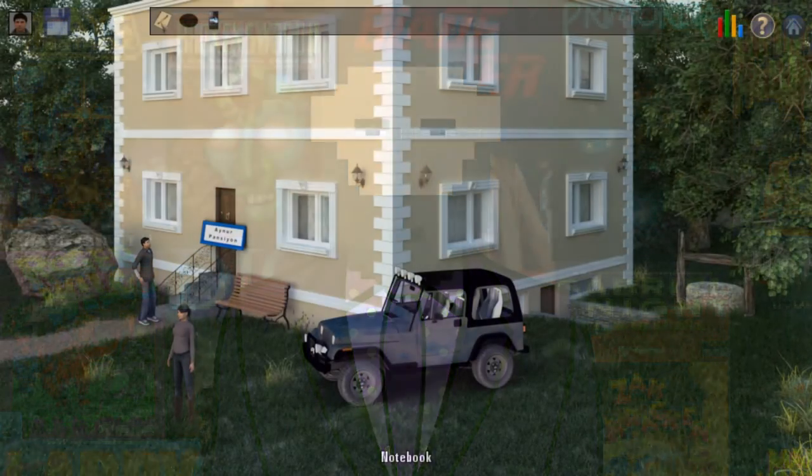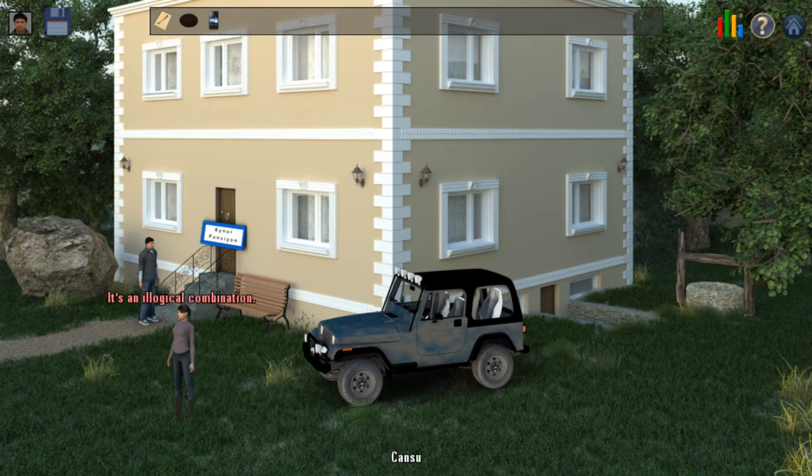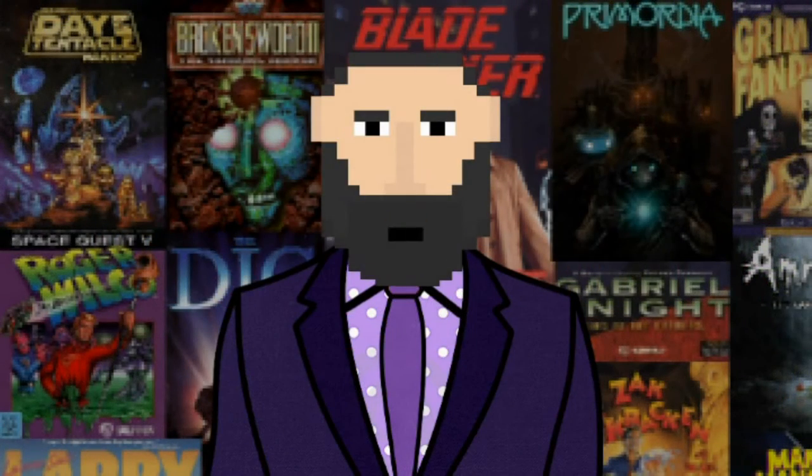Moreover, and in a page taken out of Midian Design's playbook, this AGS-made game is 3D. Well, not real 3D — AGS isn't Unity, after all; it's 2D only. But nevertheless, the sprites, the backgrounds, and all that were 3D models that were turned into 2D images and then put into AGS. That's kind of Midian Design's calling card there, and something I've really never seen outside of them. So again, this is a pretty interesting little development with this little AGS-made game.